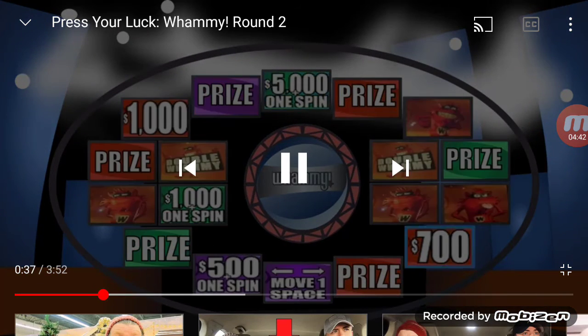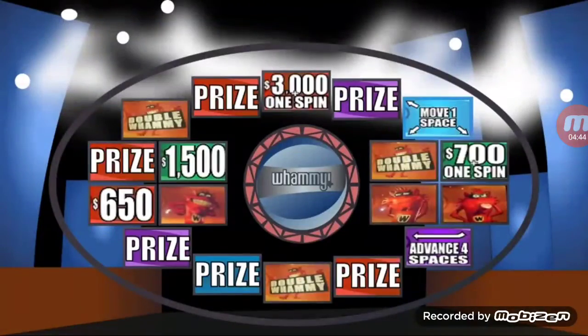Stop! Stop at move one space, so we win a prize, a double whammy, or $700 and a spin. We're going to take the prize. Let me find it — a trip to Scotland, worth $6,998!